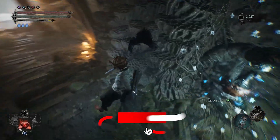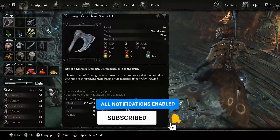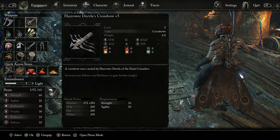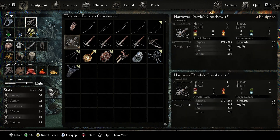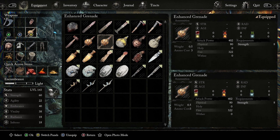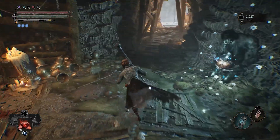First thing first, you're going to need the following: either a crossbow — in this case the Howard Delva crossbow, which is very OP — and some arrows. But if you don't have this, you could also do it with an explosion grenade, a regular grenade, maybe a grenade that shoots fire, or even something that shoots poison.